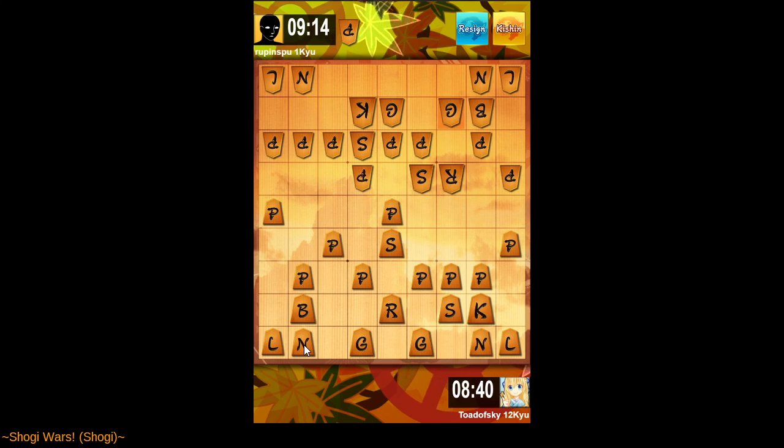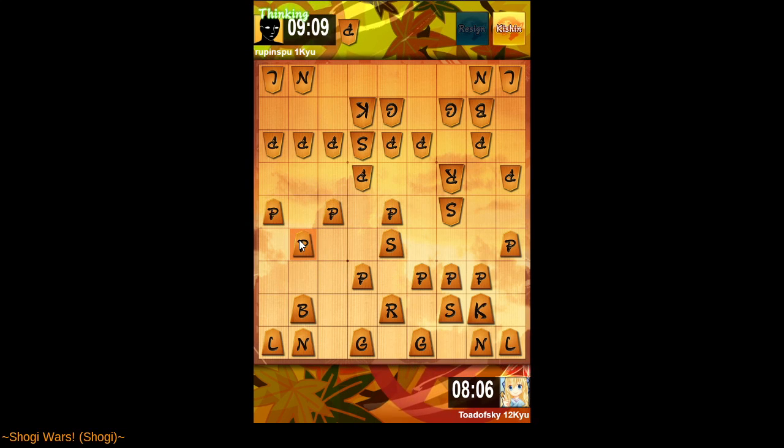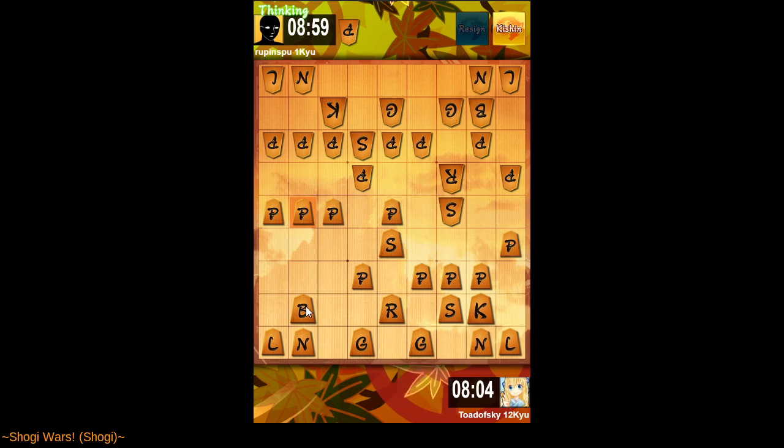Conventional wisdom is to push the odd-file pawns. We're going to push this to keep the silver away. Our opponent is attacking swiftly, but our attack might be swifter — I'm not sure. I've blocked my bishop with this pawn push, so I can't sacrifice it here anymore. I'm playing a bunch of delaying moves because I'm not sure what my opponent's intent is. But I expect that when my attack does hit, it's going to be very strong.